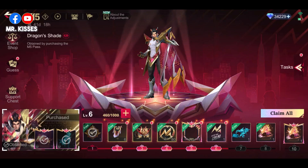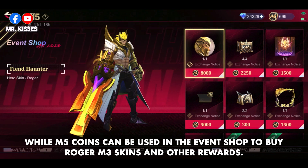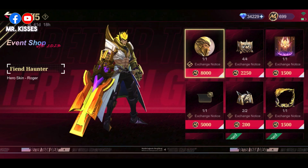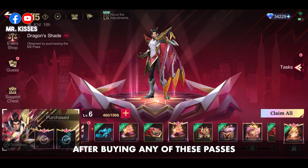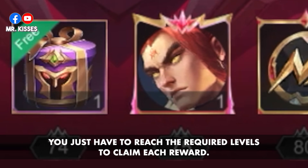M5 coins can be used in the event shop to buy Roger M3 skins and other rewards. After buying any of these passes, all the rewards will be unlocked — you just have to reach the required levels to claim each reward.